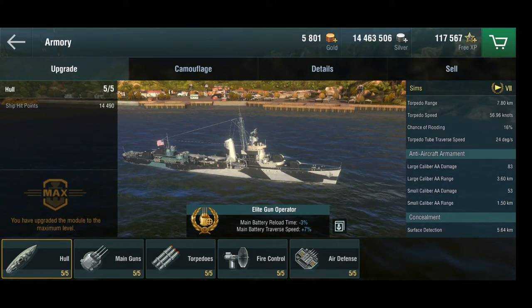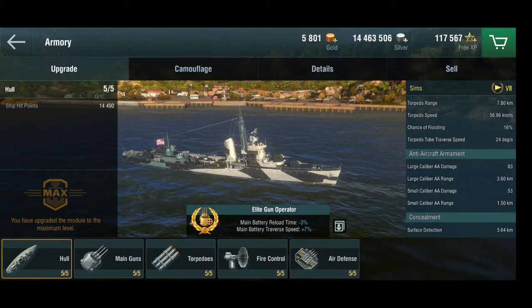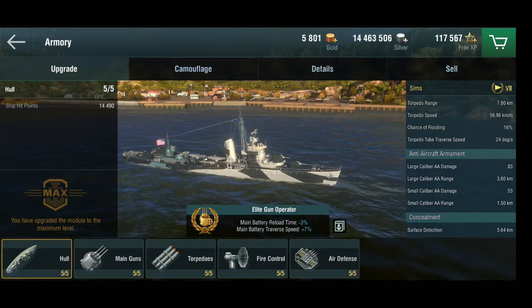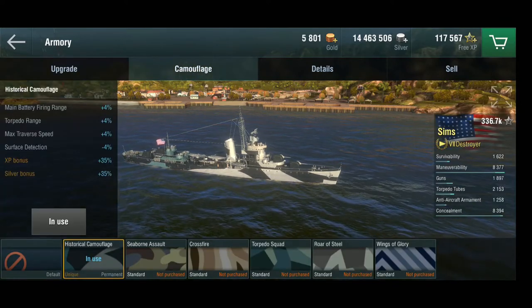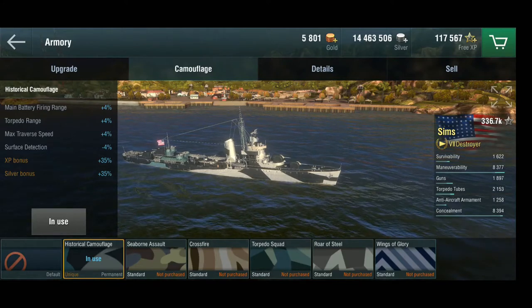I've got the historical camo on this one because I love this ship so much I invested the money for it. For the elite bonus I've gone with the elite gun operator, because I love these guns — it gets the main battery reload time down and the traverse speed up. You could have the same for torpedoes, but this is a gunboat and a brawler. The camo increases main battery firing range, torpedo range a little bit, ship traverse speed, and reduces surface detection. All good things you really want.